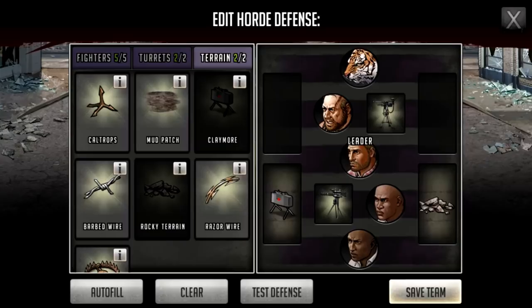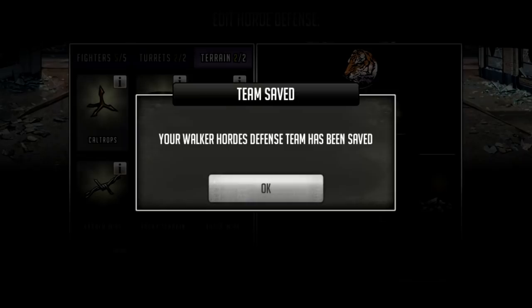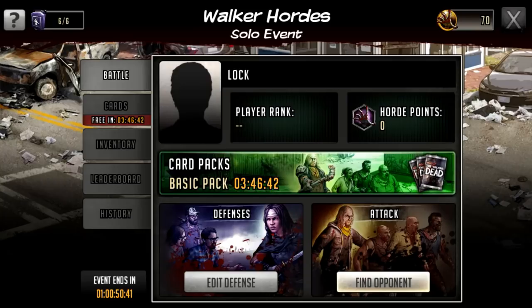Basically stealth characters won't be able to walk over the rocky terrain towards those characters, and if they go the other side they'll get blown up by the claymores. They will be able to go up the top and make their way down, but it will take a little more time — that's the hope. We'll click save, and as it says, 'your Walker Hordes defense team has been saved.' So that's our defense done.